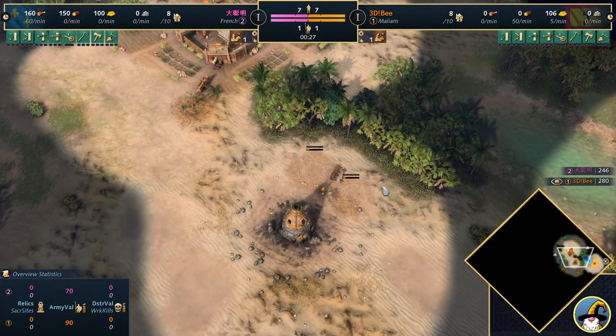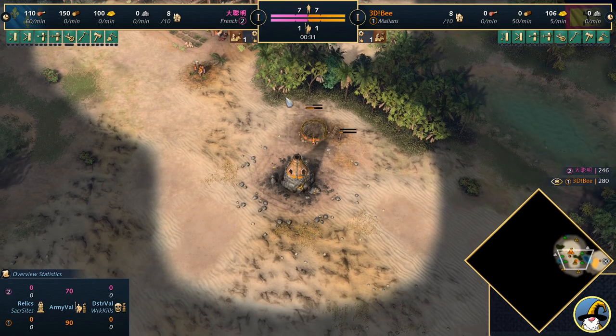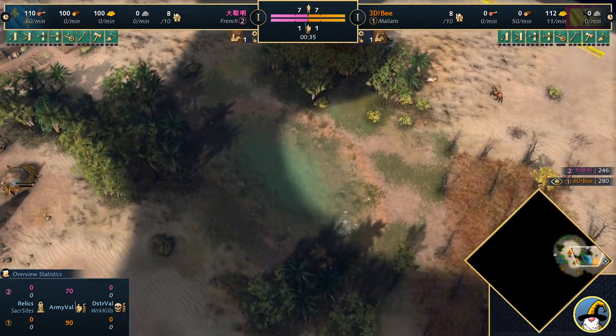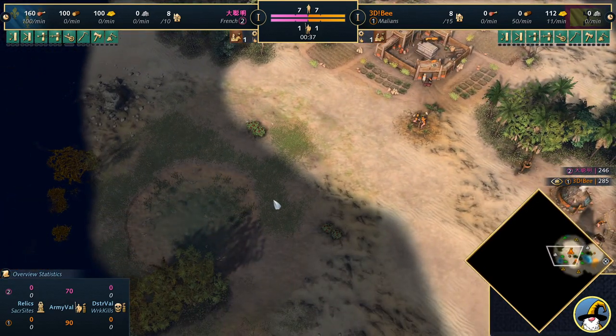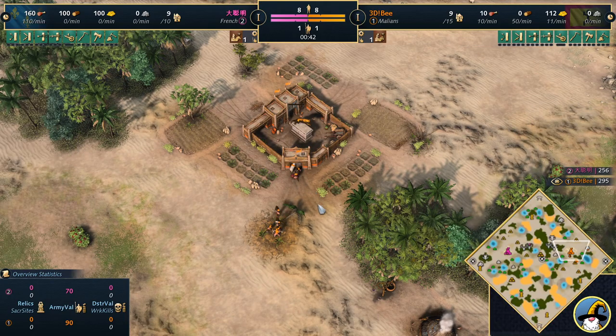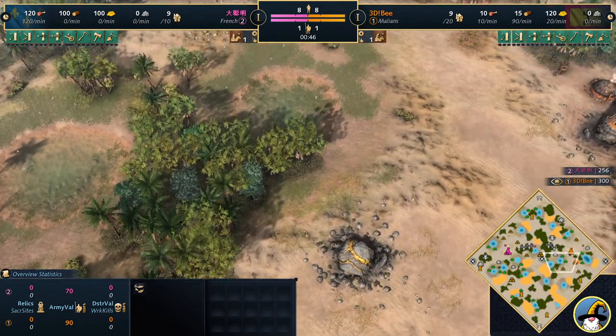We're going to be casting this one today. Playing as the Malians here, going to be opening up with the five villagers on the straggler tree, going for the houses, and we are on the map Wetlands, so maybe we do see B move out onto some shoreline fish. It's commonly the thing we see on this map. Sometimes we do even see a dock. If you're a madman like Salami, he loves to dock up this map.